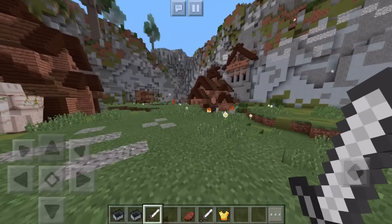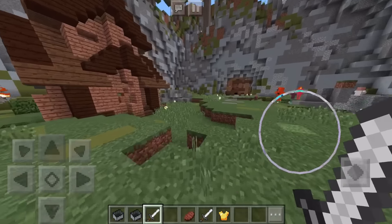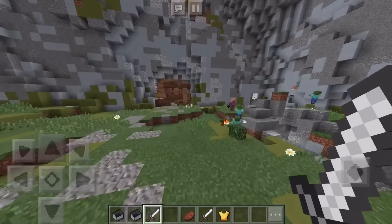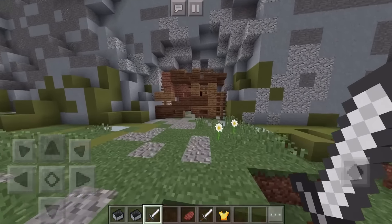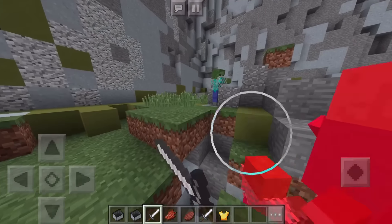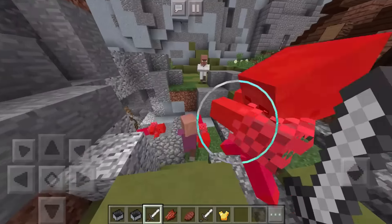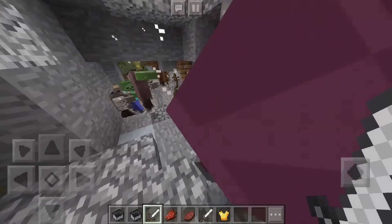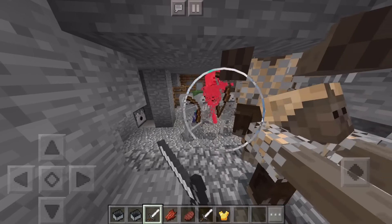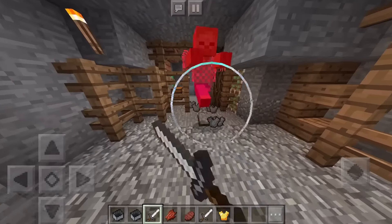They fixed inventory slots now being kept in the .mcworld save file — Education Edition only. They fixed a crash when creating a new world, which was a big issue. They fixed crashes caused by fire arrows, and lastly they fixed a crash on iOS devices when the game is resumed. That's the full changelog list for 0.16.1, which is out right now.